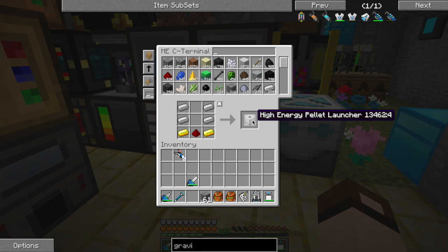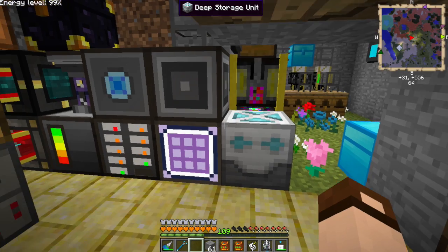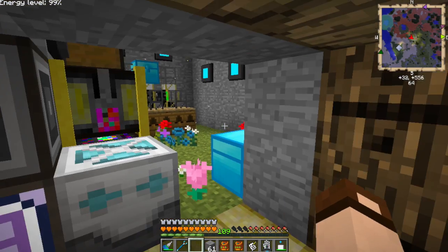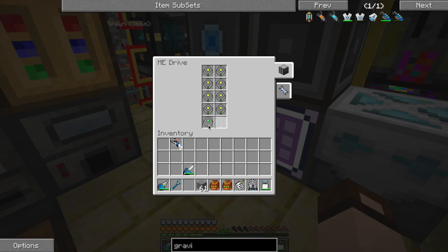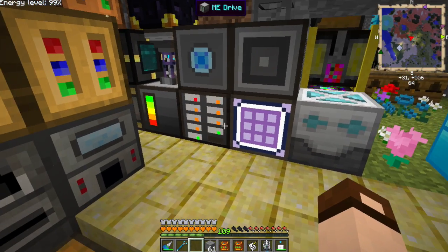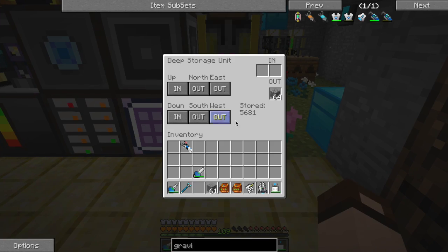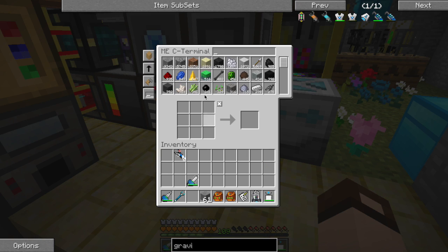I was making my high energy pellet launchers — I think these are the cheaper recipes. I've got another drive down there. One of them is a 16k, the others are all 4k — I'm going to need another drive before long. I'll also probably switch out a lot of things I have many of to deep storage units: smooth stone, dirt, sand, and I found a lot of abyssal stone underground.